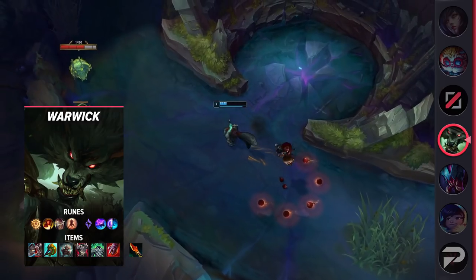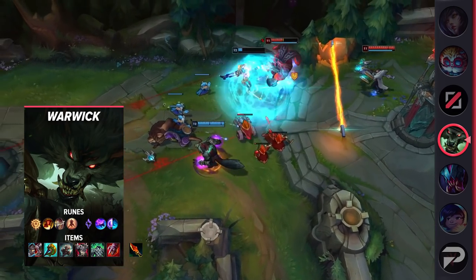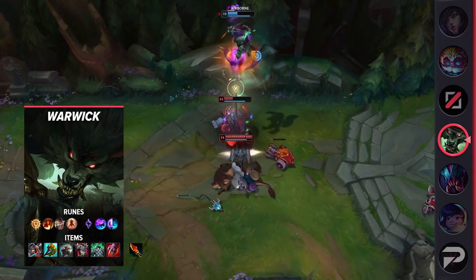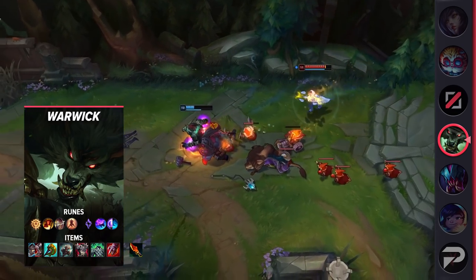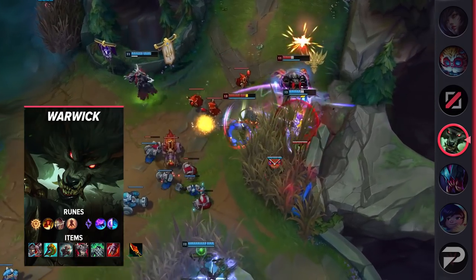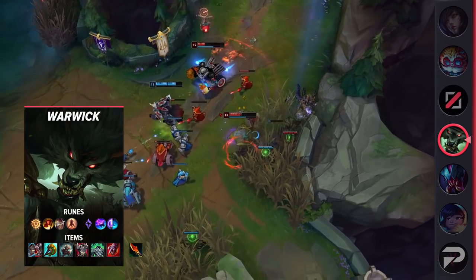Combined with the extra attack speed buffs from your passive, as well as the healing and the max HP damage you get from your Q, Warwick is just absolutely nuts in 1v1s. The one part about Warwick's skill expression can come from your timing of your E for the fear, but in the early fights you don't even need it for 1v1s. You probably can just win most of them with auto attacks and Qs alone. To be fair, you also have some skill expression in making sure you time your Q to follow people, as it will follow through flash and any mobility or dashes as well.